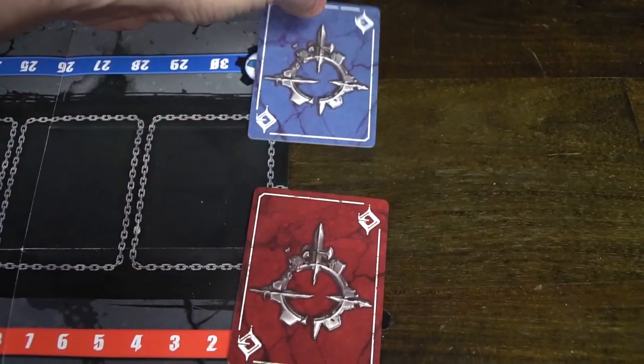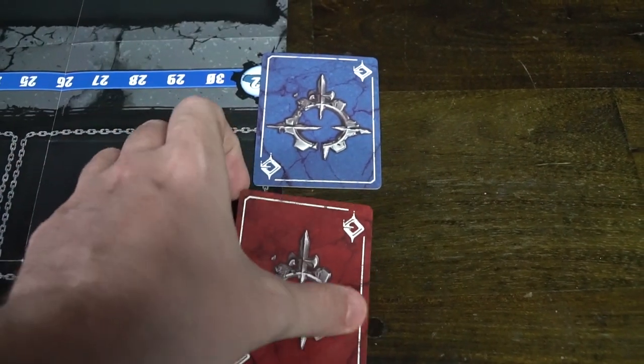Striking is simple. On your turn, when you have priority, you can designate that you would like to attack. You can take one of the cards in your hand and place it face down on the table. Your opponent will do the same, you'll both reveal, and you'll check your stats.